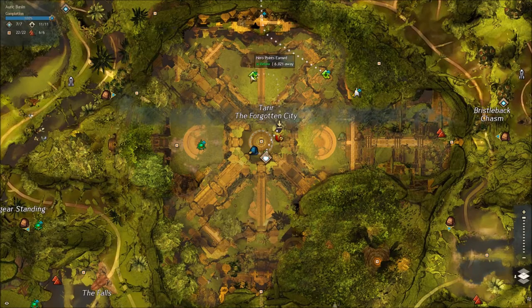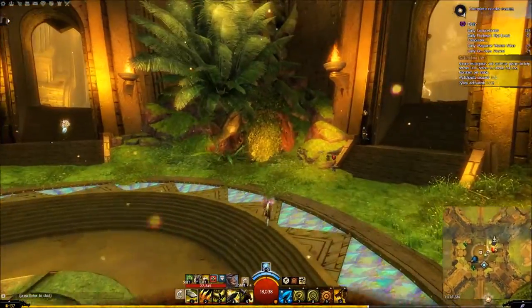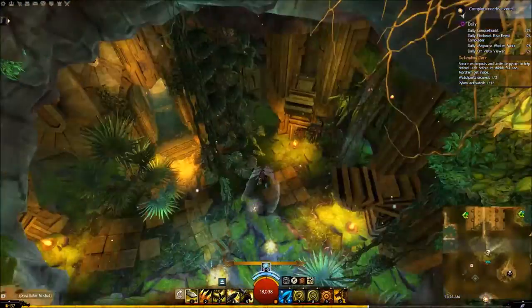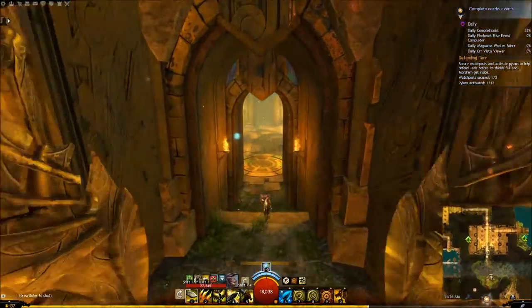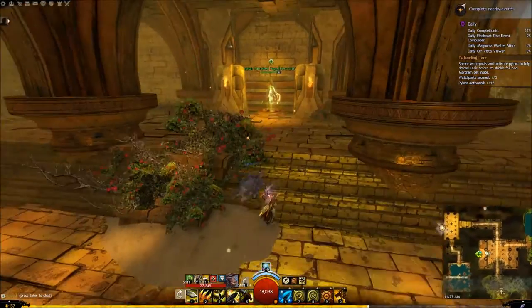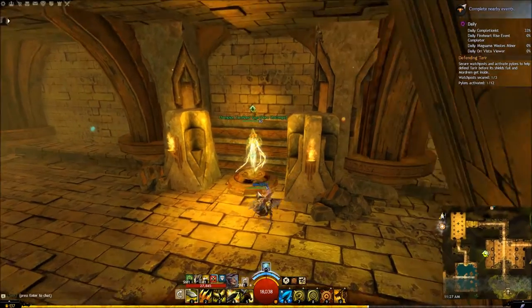Final one is down here in the city, coming from the Forgotten City Waypoint. In order to get this one, your map will have needed to finish the Octavine meta event. All you are going to do is drop down that hole, glide north, turn left, and here we are. You do just have to kill the one champion, but he is not that difficult — it could be done solo.